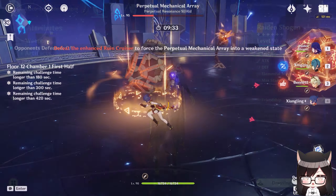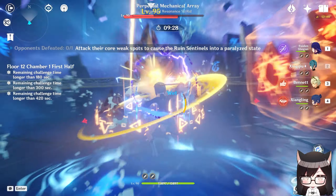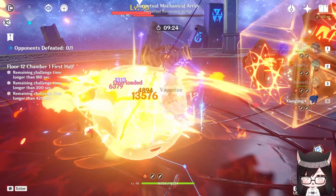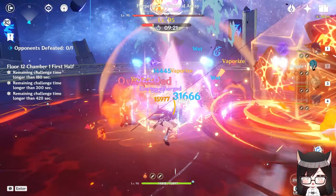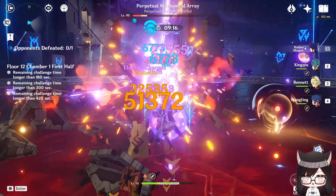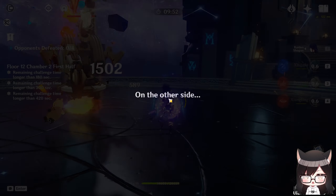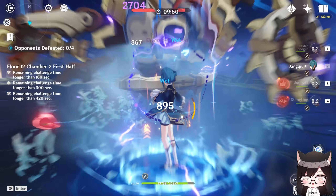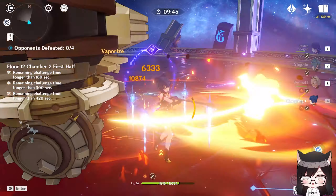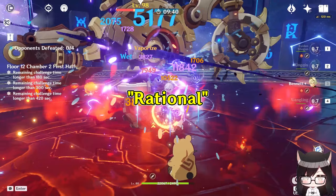Raiden is actually a very good unit, but only if you're at a mid-game stage and you have units with elemental bursts that have a high cost and can do a good amount of damage. Some examples include the likes of Xingqiu, Xiangling, etc. By design, Raiden is made to be run with these energy-hungry units because she can battery them really well, and they can use their burst to give Raiden chakra stacks to buff her own personal damage. In fact, one of her best teams is the Raiden National Team, or the Rational Team.